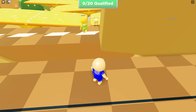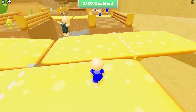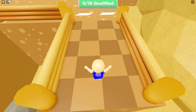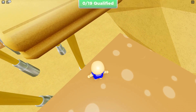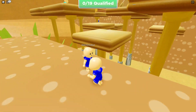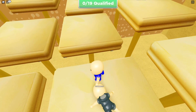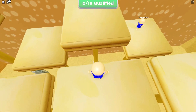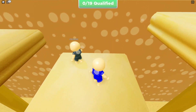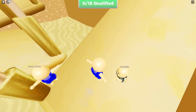Everyone else is probably completely new too since it just released, maybe like three hours ago. Now we've got to go on these moving things — seems pretty easy. Double jump over here. Whenever you jump, unless you double jump you're not really going to go anywhere; the jumping distance is really low. Let's wait until this platform comes down.